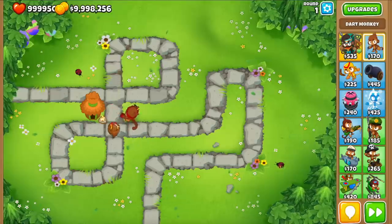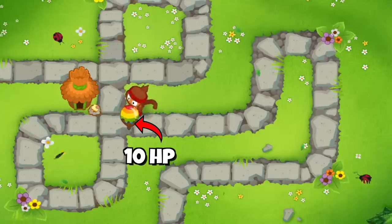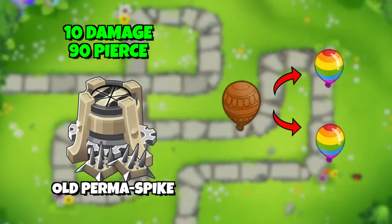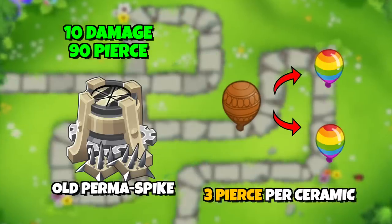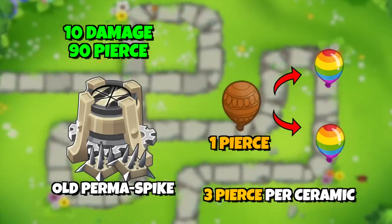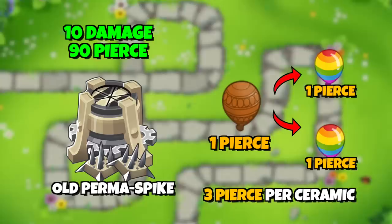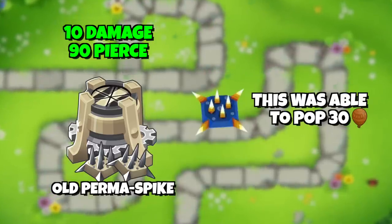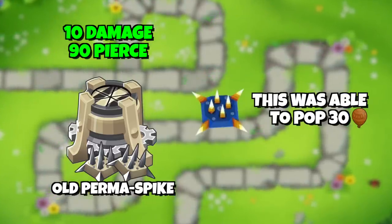Let's talk about the balloon hierarchy. The ceramic layer has 10 HP, and it releases 2 rainbows which have 8 HP each. So if a ceramic balloon would walk into the old Permaspike, it would take 3 pierce from it: 1 pierce for the ceramic layer, and 1 pierce for each of the rainbows, so 3 in total. This meant that one pile from the old Permaspike with its 90 pierce could pop 30 ceramic balloons.